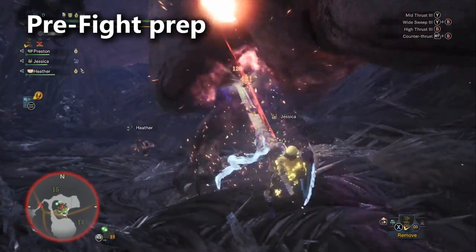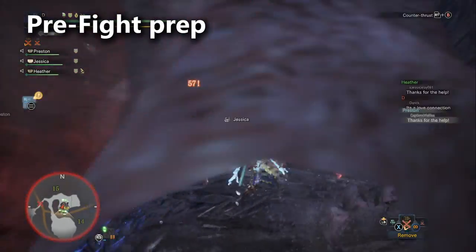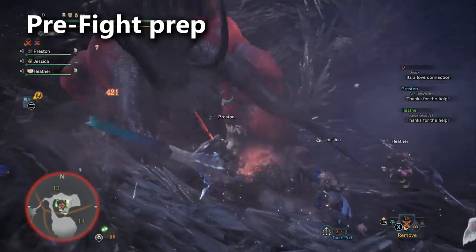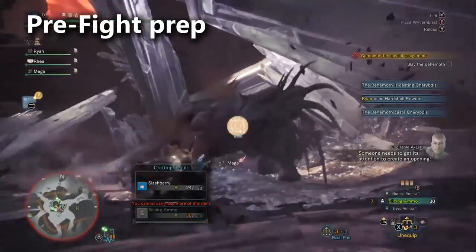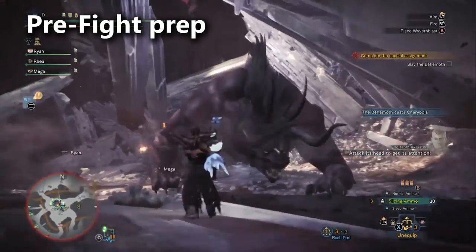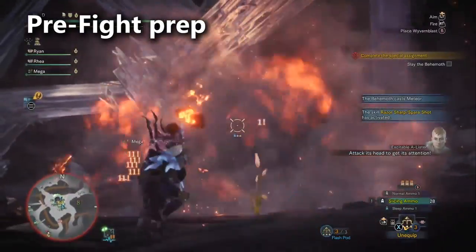When a player gains the Behemoth's enmity, he turns red and his moveset becomes easier to fight — in particular, he stops casting tornadoes. As for being a wide range support build, I would pick either light bowgun, sword and shield, or hunting horn for this role. I find it's generally more important to have a healer in your group than a tank. Also, if you're playing wide range, be sure that you bring dash juice — more on that later.